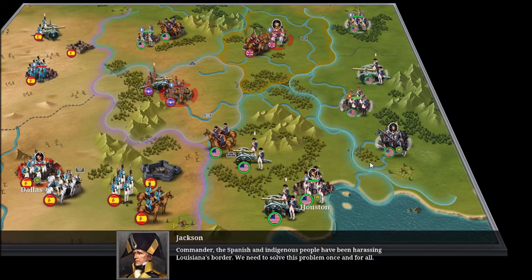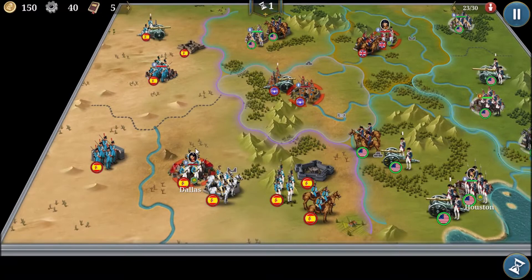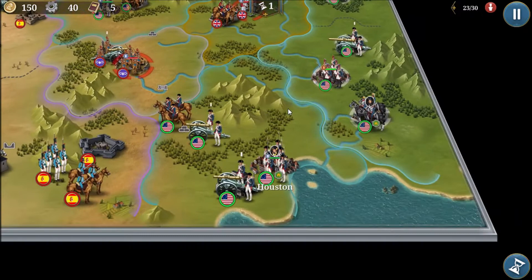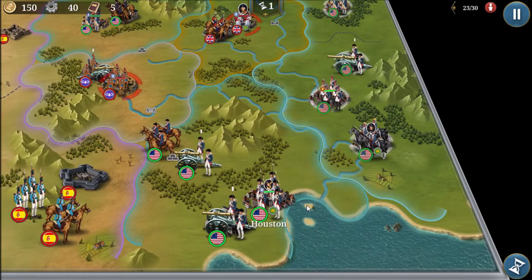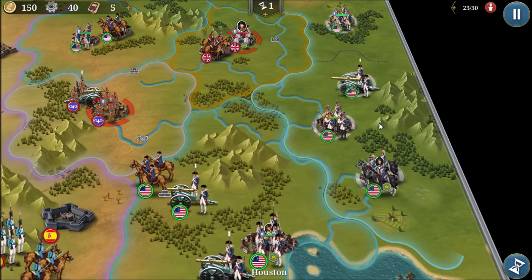Jackson says the Spanish and indigenous people have been harassing Louisiana's border and we need to solve this once and for all. We have 16 rounds to take a city from the British, a city from the indigenous people, and then Dallas from the Spanish. The computer controls some ally forces under Jackson from Houston, Texas, and the general given to us is Brown, who has heavy cavalry.